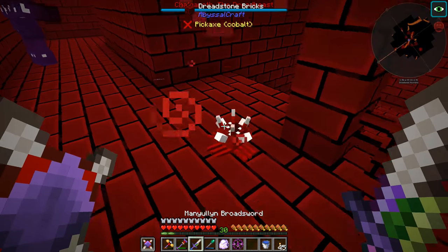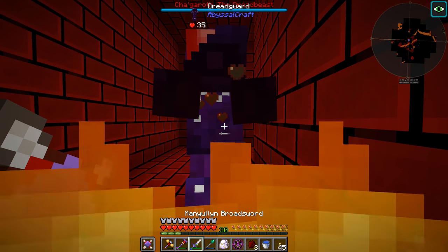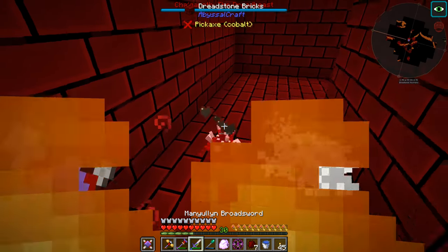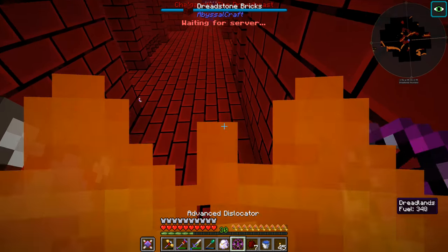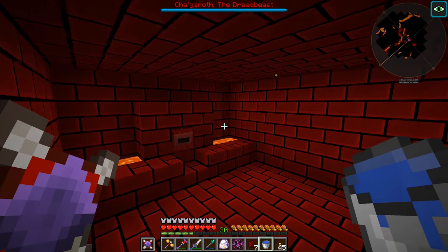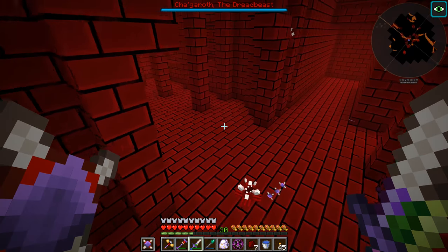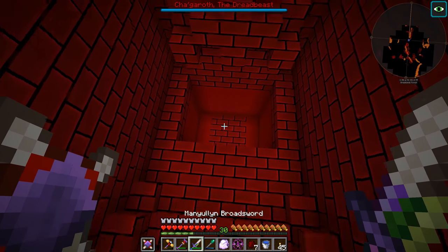I wasn't expecting there to be like this castle - a whole fortress looking thing, which is really cool. I feel like there's something pushing me into the boss and these things just keep spawning; there are a lot of them. We're flying so that helps. Oh interesting - there's a crystallizer here in the fortress, so we didn't even have to make one. There's a furnace, an anvil. Well, I made the crystallizer anyway because I assumed we needed it. No reason to fight all these guys, let's explore.